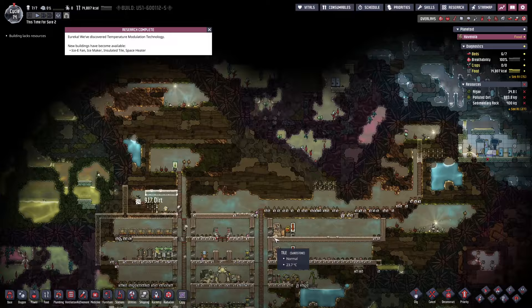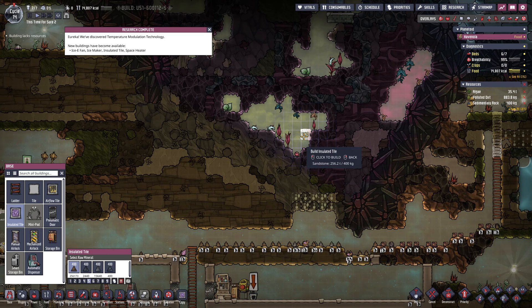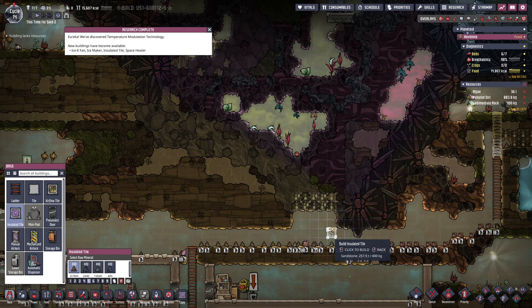I want to insulate over here — this is where a lot of heat is going to come in, so I'll insulate down probably to here. I'm trying to figure out where I want the base to end, and I think this abyssalite is a great indicator of where the base should start and end. This is going to be a very interesting base to manage, since we want to use the abyssalite to our advantage. We need to be careful with our heat generation — we might just have generators down here with a ladder and door access.